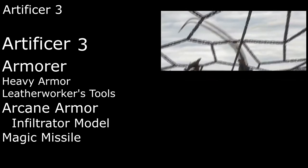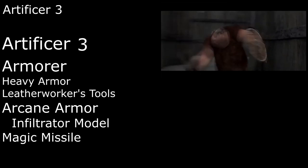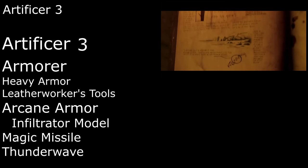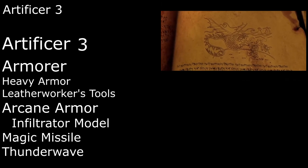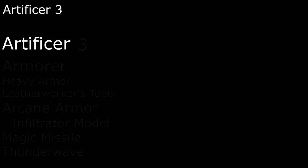We get a couple of spells that are always prepared as an Armorer: Magic Missile shoots three darts that always hit and deal 1d4 plus 1 damage per dart, and Thunder Wave lets us do our best Thunderdrum impression, blasting a 15-foot cube with shockwaves that deal 2d8 thunder damage to any creatures in the area who fail a Constitution save, as well as pushing them back 10 feet. If they pass the save they take half damage and aren't pushed.